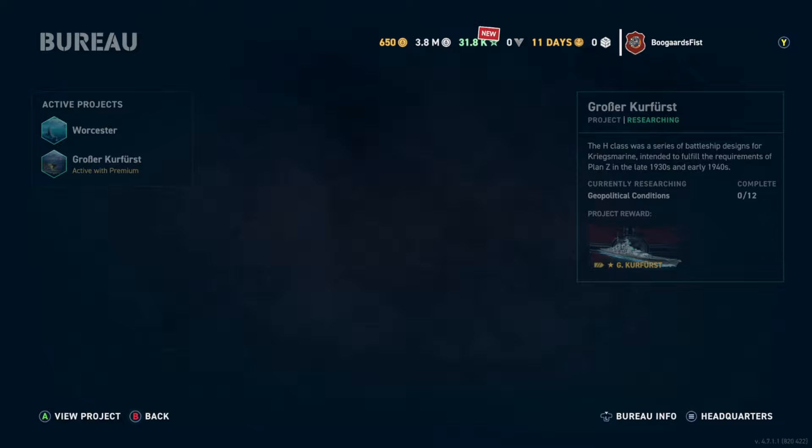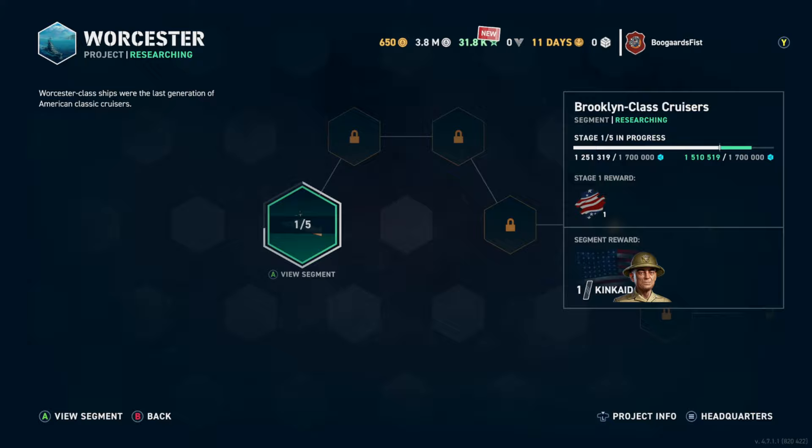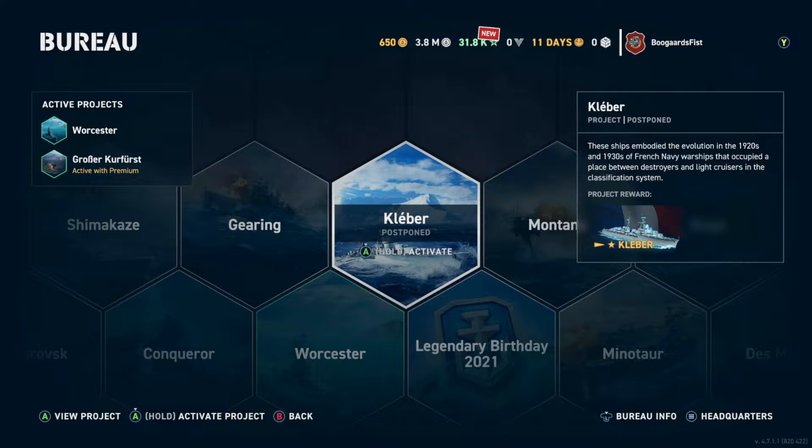Here's Gunther Lütjens, German heavy cruiser commander, and Kincaid, American heavy cruiser commander. We need him and we need him stat. So we're pursuing those two.